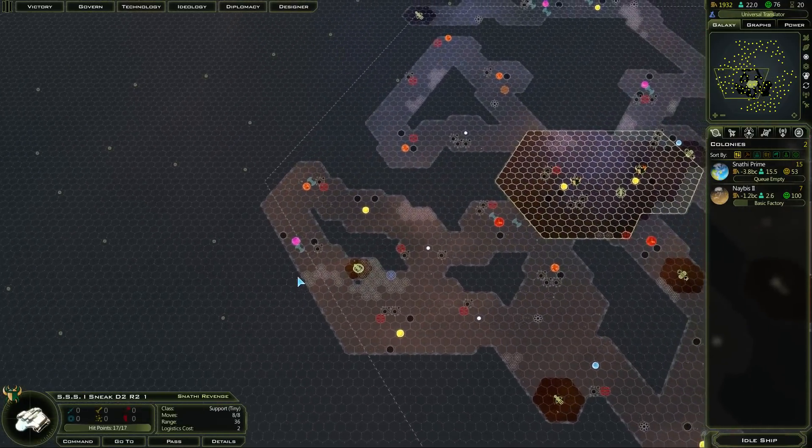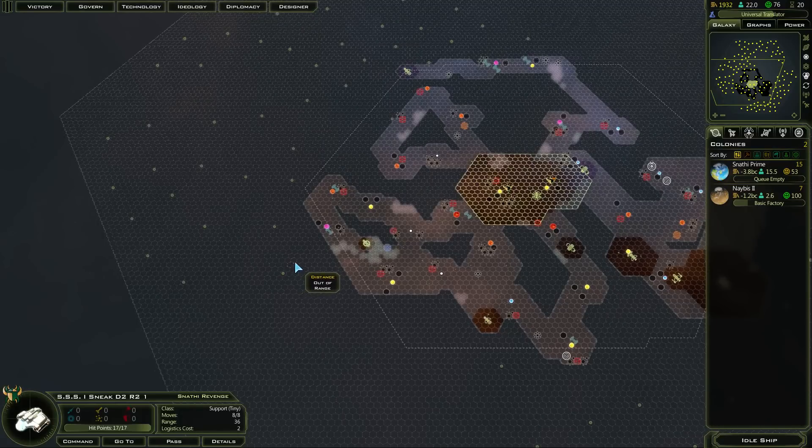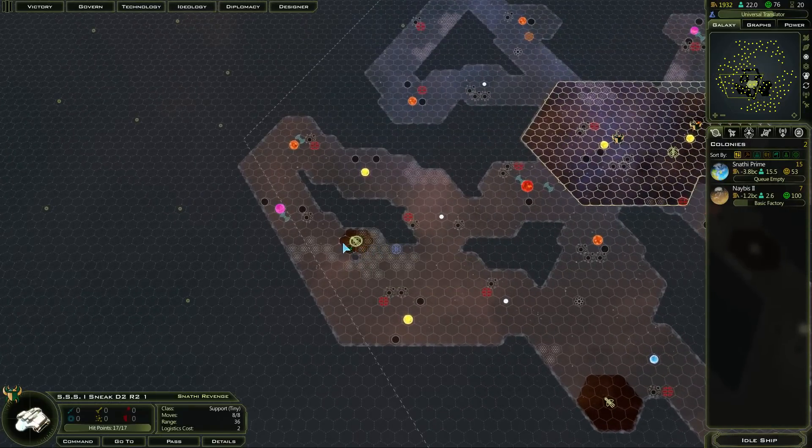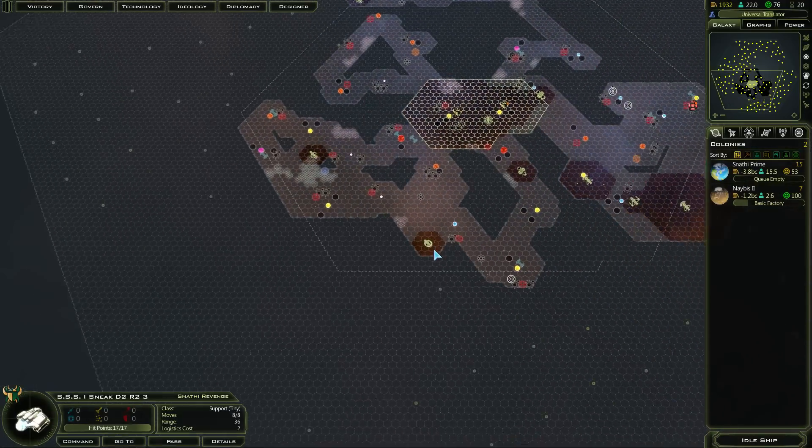This sneak ship — I'm kind of waiting now. Well, there are constructors over here, really. Can't move any further until I've got those. I think I might as well find out what's in the fog, though.